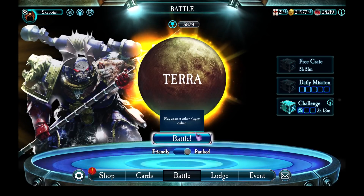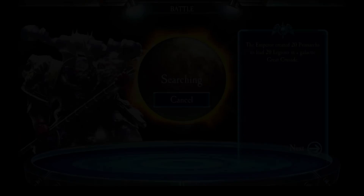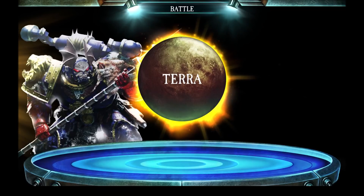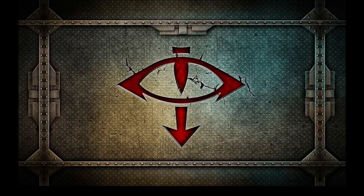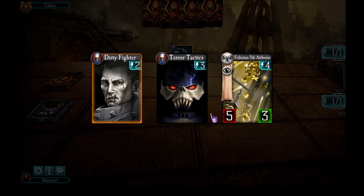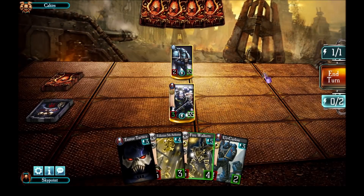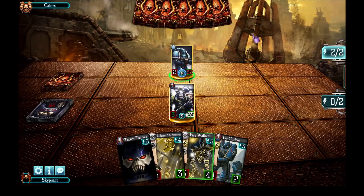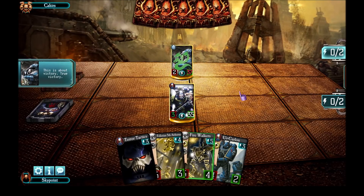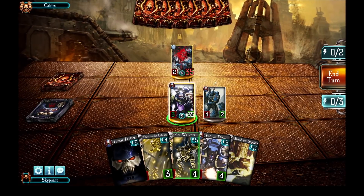My ranking is now creeping back up — it's around 3,879. We have a match. We are up against Alpha Legion — it's Cahiers again. I've got the initiative this time, so that's good. These cards aren't terrible. We play, attack, and next turn I can drop Ur-Kurlo. He turns into Altharius. Draws a card. He does get Vibius Talon as well, unfortunately.